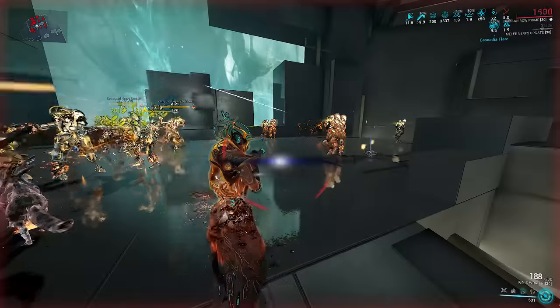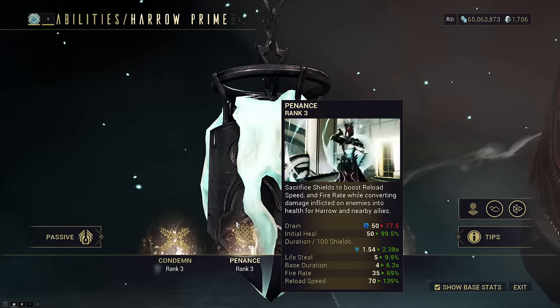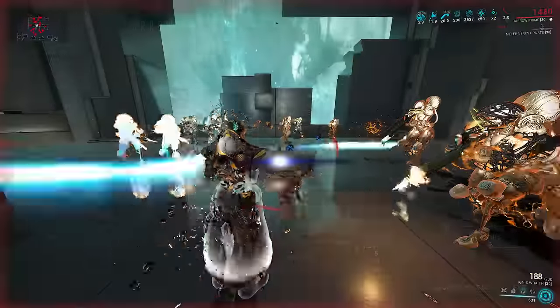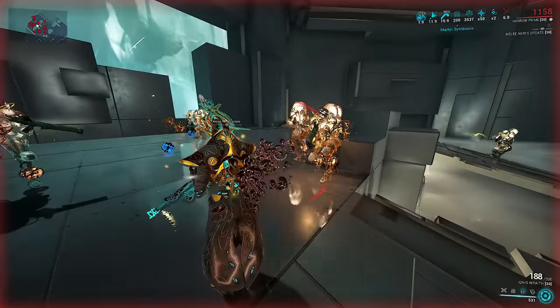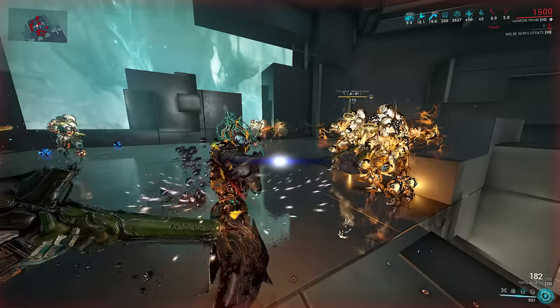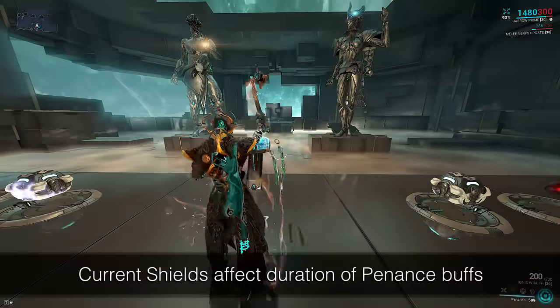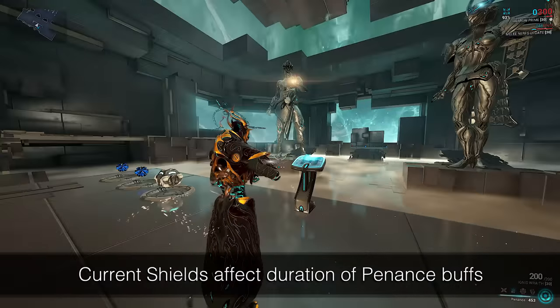Except then I realized that Harrow tanks extremely easily this way, because his 2 not only gives you absurd fire rate and reload speed, but also innate lifesteal. It also has ridiculously long duration to the point that you might as well have forever buffs. Penance gives duration buffs for your reload speed, fire rate, and lifesteal based off of current shields.